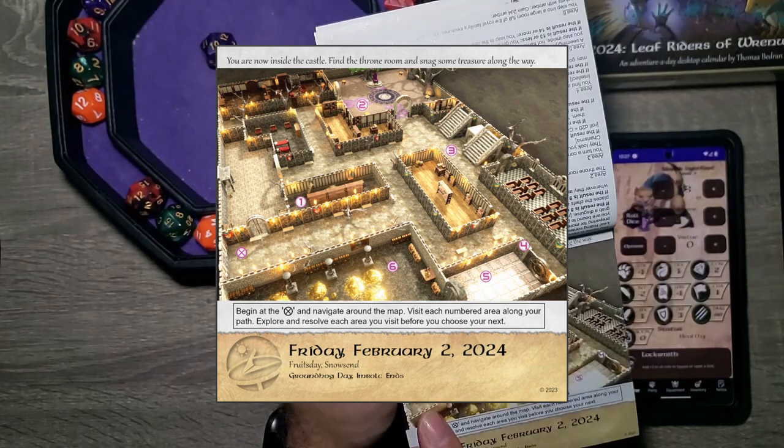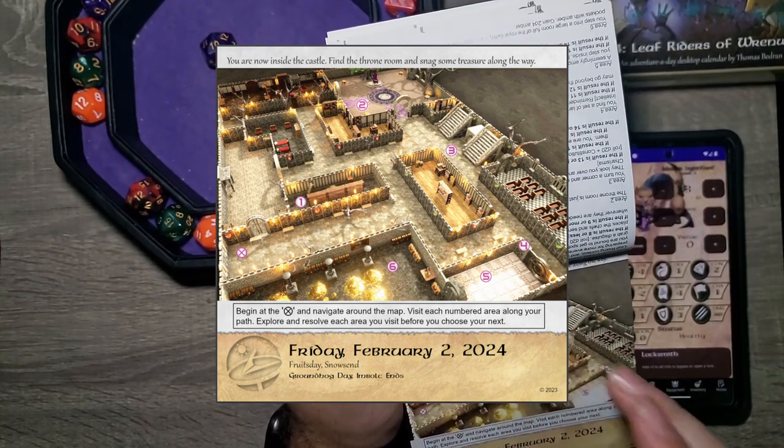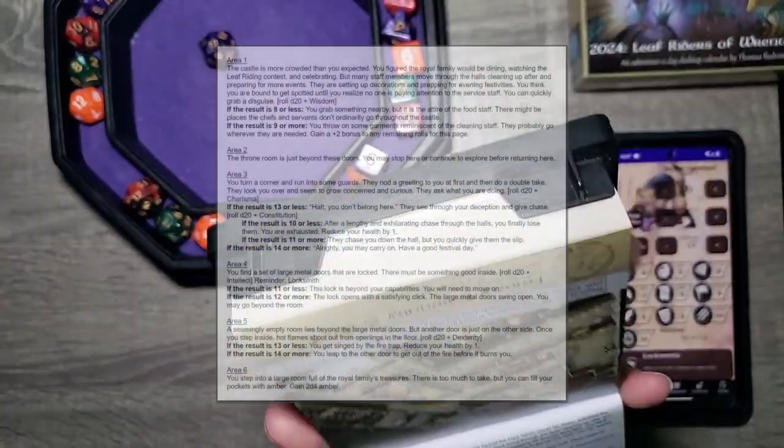We'll begin at X, which is right here, and then we'll go one through six — six looks like it has gold. We'll count one, two, three, four, five, six. We'll do that. Area one.